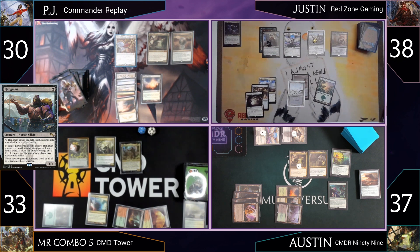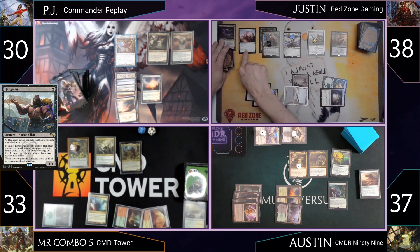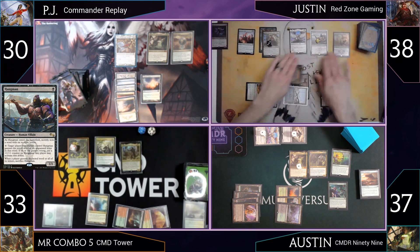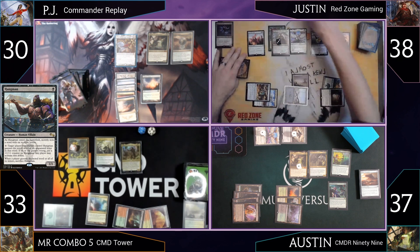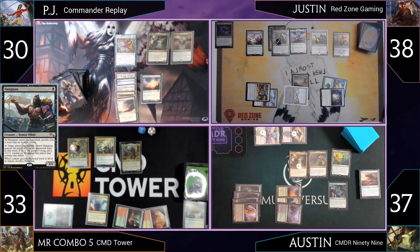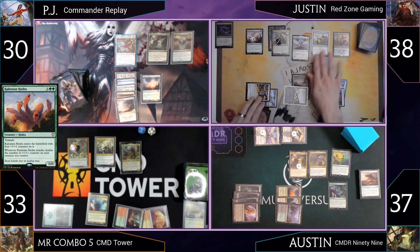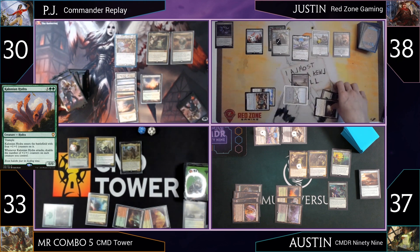Justin draws and plays a Colonian Hydra for green-green-one — it enters with four +1/+1 counters, has trample, and when it attacks it doubles the number of +1/+1 counters on each creature he controls. He passes, noting he has a Gargos hydra-tribal build but is missing about twenty hydras.